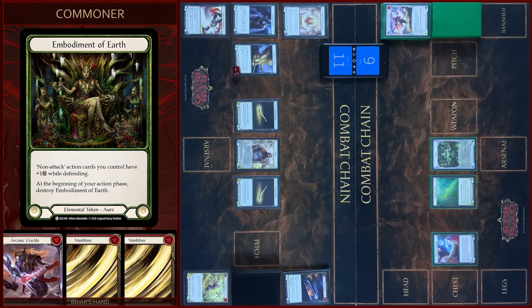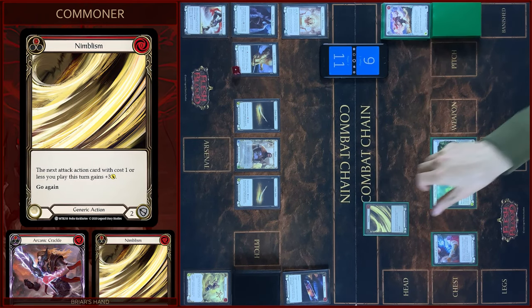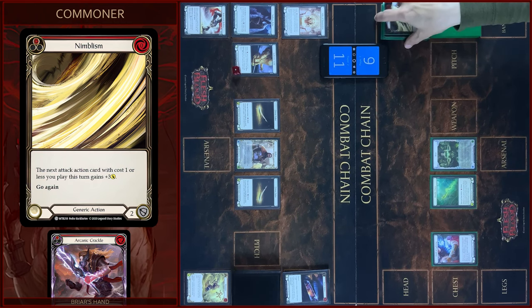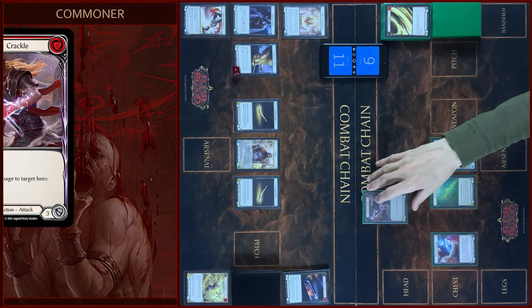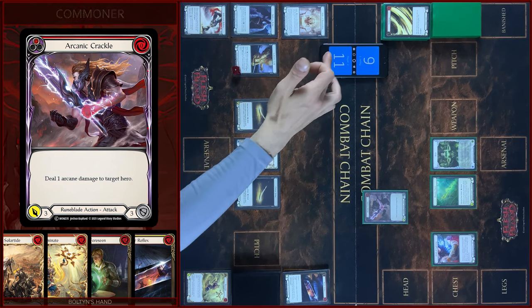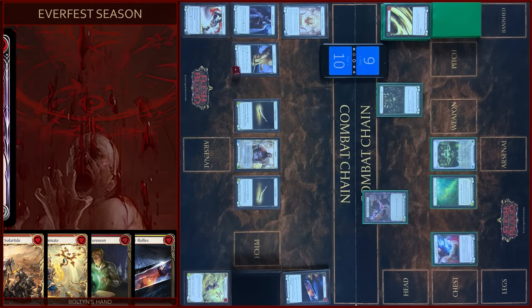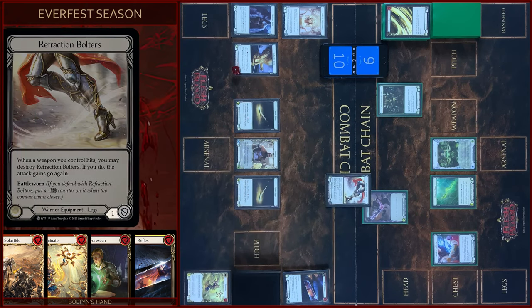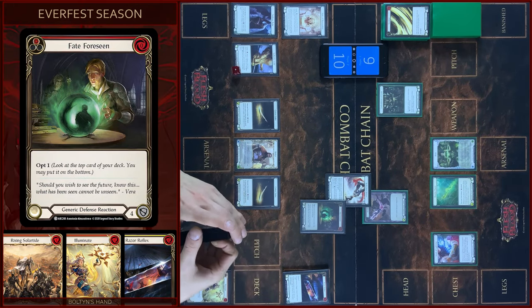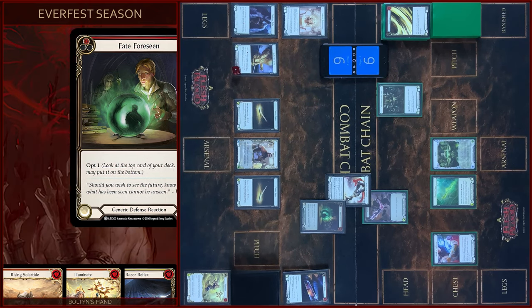At the beginning of my action phase, I will destroy the Embodiment of Earth token. Then I will play Nimbolism — plus three. And I will play one more — plus six. Then I will play Arcanic Crackle, with first one arcane damage — take one. I will create an Embodiment of Earth token and nine damage from Crackle. I block one. Any reactions? No. Fate, opt one, to the bottom. I block five. Any reactions? No. Take four. Six left. That's all.